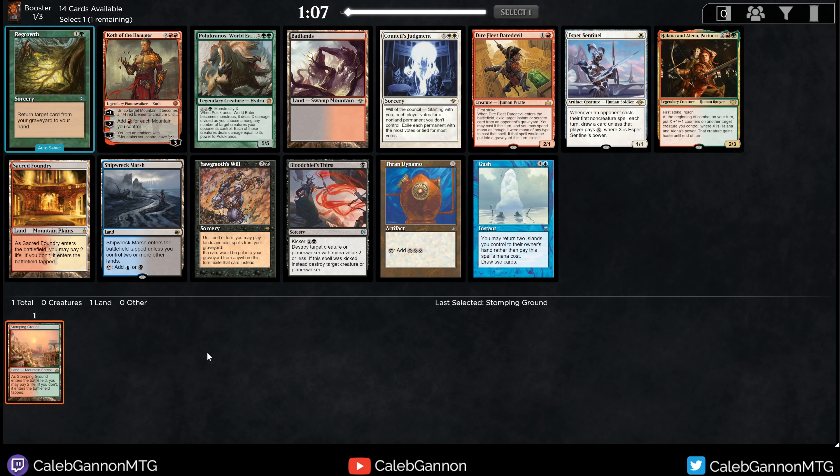One downside of taking Stomping Ground specifically is I passed Kiki-Jiki and Primeval Titan, which are two cards a lot of people like taking. So I'm sending signals that red-green is open while taking a red-green land. In hindsight that was actually not the correct pick. Maybe I should have speculated on Primeval Titan instead — Stomping Ground alone isn't too much of a signal. But now Primeval Titan is a big signal to a lot of people, so there are probably people drafting green behind me. Maybe I move into red: take Koth, Direfleet Daredevil, Halana and Elena. All good cards. I'm leaning towards Badlands — Jund is pretty fun to draft, and it's cube, so you can do whatever you want.